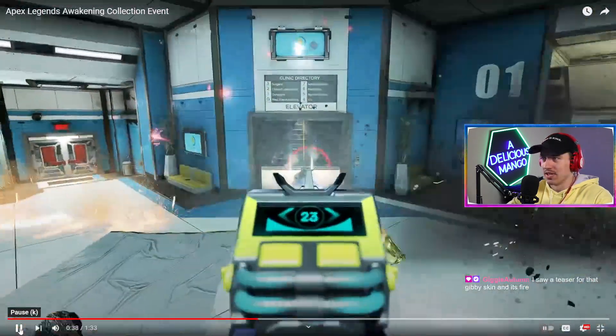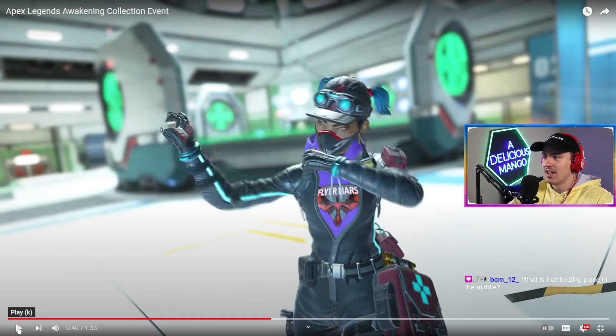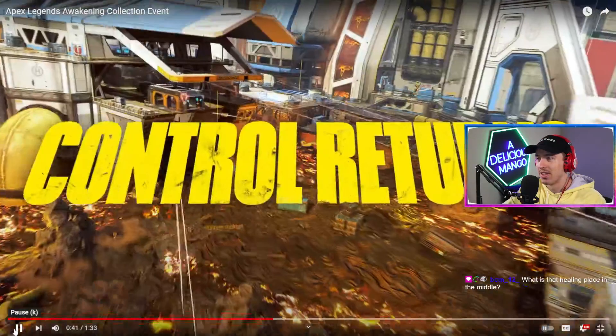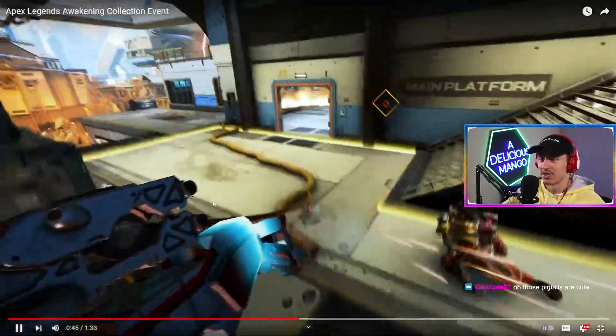Here's the Lifeline skin - the Flyer Liars. You can see it right there, the same thing she was wearing in the heist video: Stories from the Outlands, Family Business, Flyer Liars - there's her band. So if you're a Lifeline fan you're going to be excited about that one. Control returning on World's Edge is another huge one.